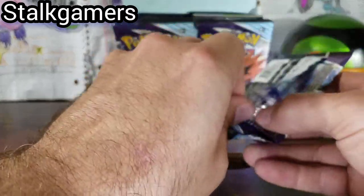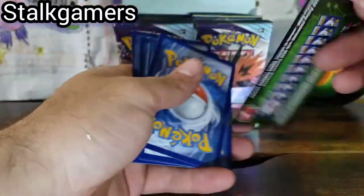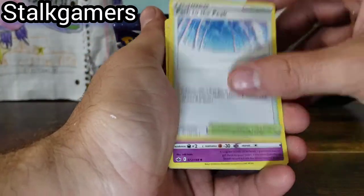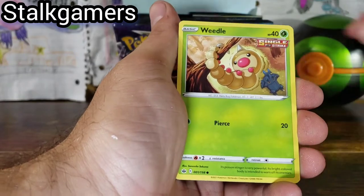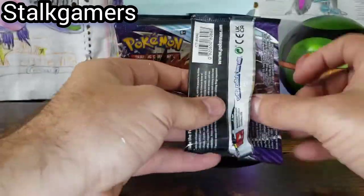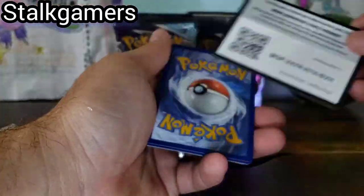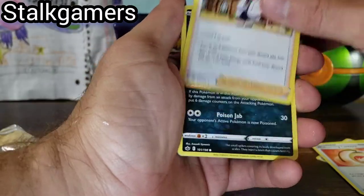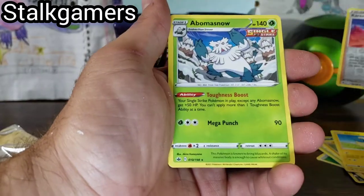Here we go. Ice Rider Calyrex. Here we are, getting through these ones. So far the pulls haven't been bad — we've gotten three Ultras so far. Crushing Gloves and a Passimian. I think the average is eight and we're doing pretty good right now. Got a full art — hopefully it's not just the one. I don't know how many full arts are in an actual box, this is our first real box. Conviction and Ambusnow.